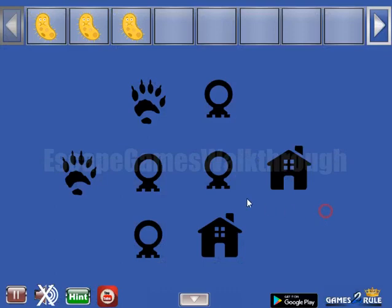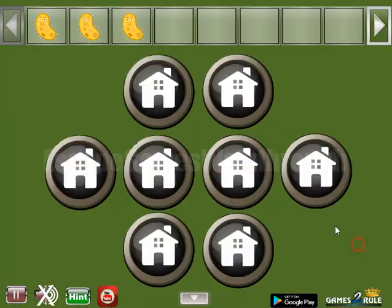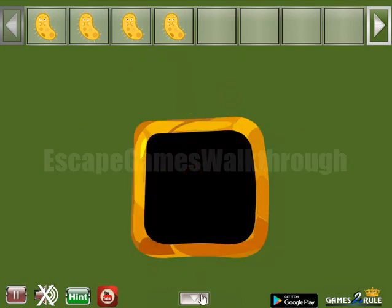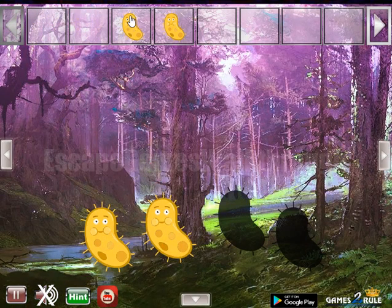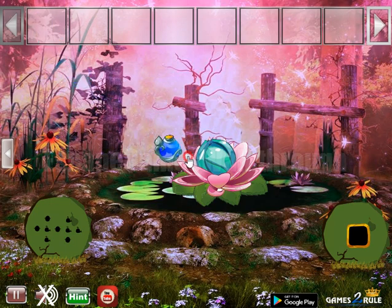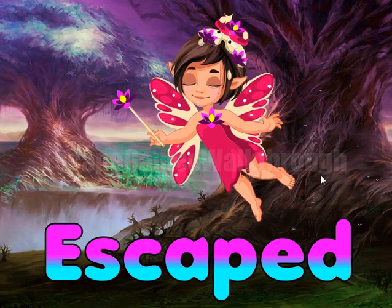And one more hint. Now we need to select the same images here: Poe and crystal balls. And finally, the fourth microbe. We can exchange them for the potion to rescue the fairy. If this video helped you, please leave likes, subscribe, and bye.